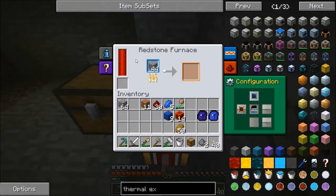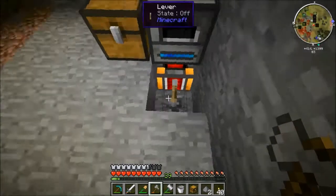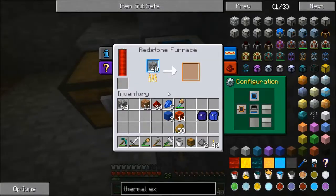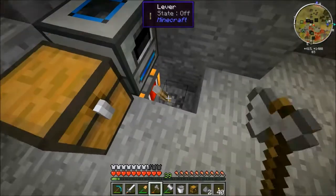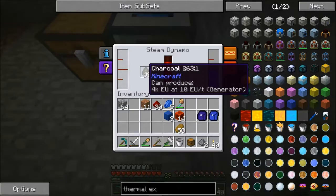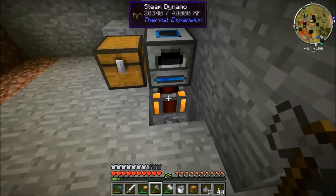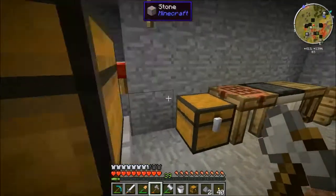I've got a nice, fast setup — look at how fast this thing's going. It's nearly full on power. This dynamo down here is maintaining 31,000 RF redstone flux energy constant, so it should be more than enough to keep this running. For now I don't really need to smelt anything so I'm going to turn that off. It doesn't really eat through charcoal that fast — it's a lot faster, but I'm not really sure how much more efficient it is.